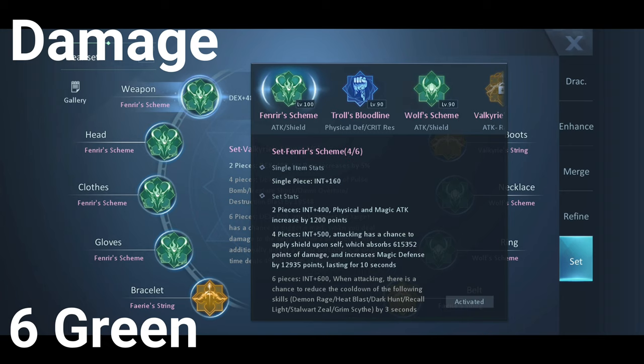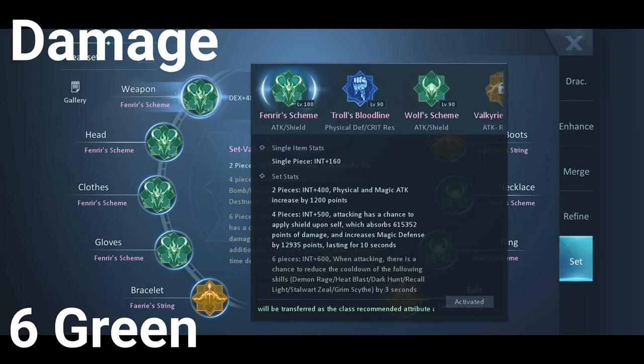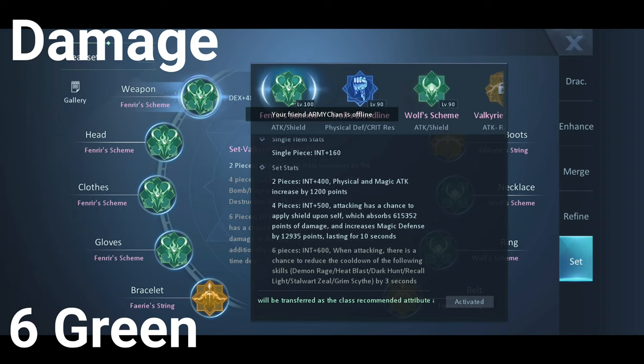And when attacking, there is a chance to reduce the cooldown of Demon Rage, Heat Blast, Dark Hunt, Recall Light, Grim Sight, and Stalwart Zeal. I do not know which class has that skill, Stalwart Zeal.